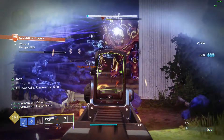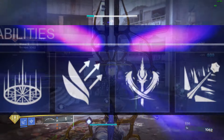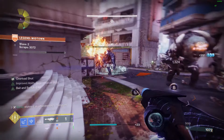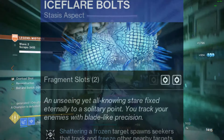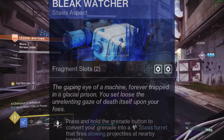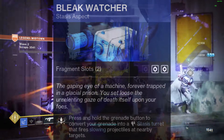Moving on to how to set up the subclass Shadebinder — the super is obviously going to be the only option we have. Abilities will be Healing Rift, Burst Glide, Penumbra Blast, and Cold Snap Grenade. Aspects will be Ice Flare Bolts — shattering frozen targets spawns Seekers that track and freeze nearby targets — and Bleak Watcher — press and hold your grenade button to convert your grenade into a Stasis Turret that fires slowing projectiles at nearby targets.